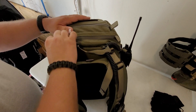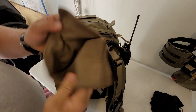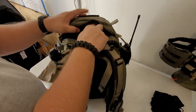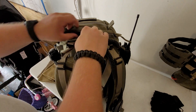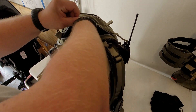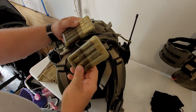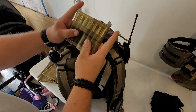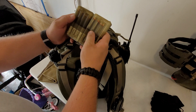Moving down to the next pocket, I've got a neck gaiter to keep your neck warm — we are moving into the colder season — a fleece cap, and since I run electronics on my weapons and in my bag, battery cases. I've got eight CR-123s in here.